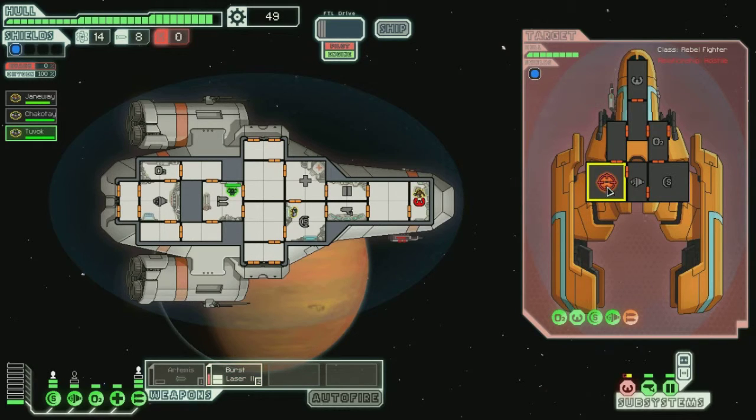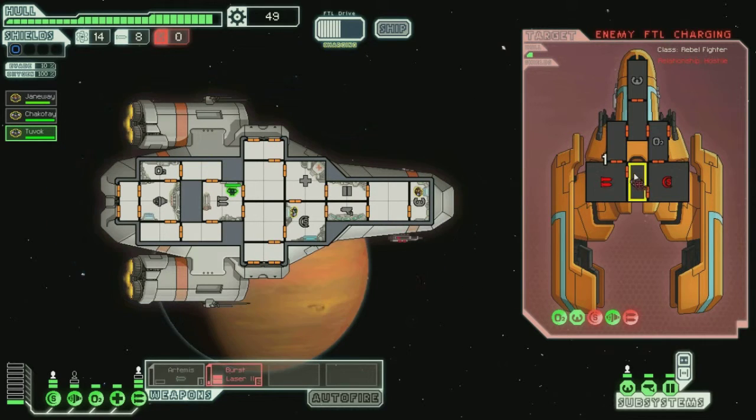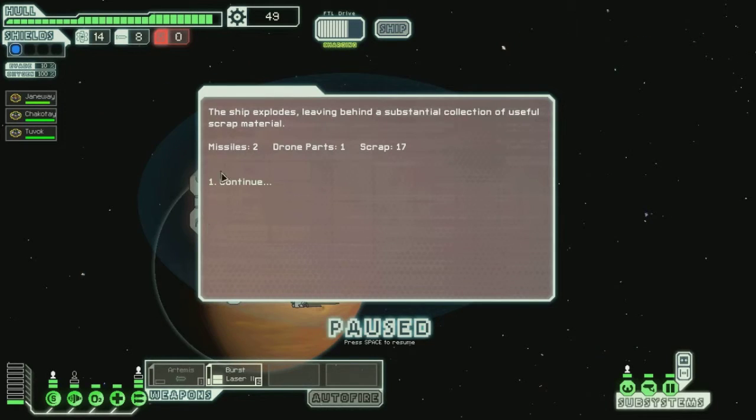Burst laser to their weapons again, because those are always dangerous for them to have intact. Shields, and then I'm going to have to go for engines maybe. Oh, they always fix their shields. We will go Burst Laser onto their weapons, then weapons again. They're probably going to get away — I just want them to get away. Burst Laser, hurry up. Ha ha ha — you were so close to getting away, but you didn't.